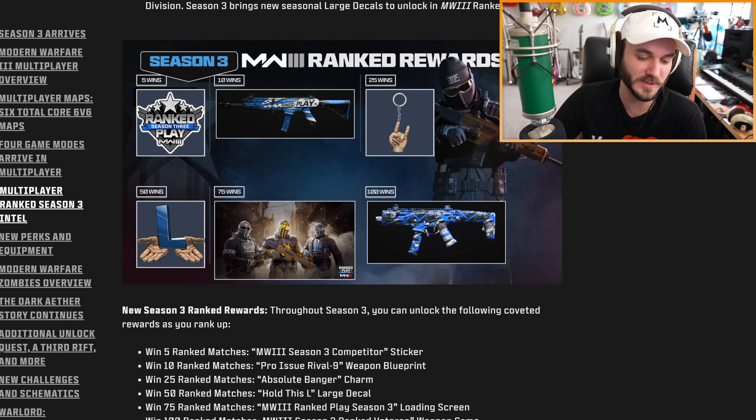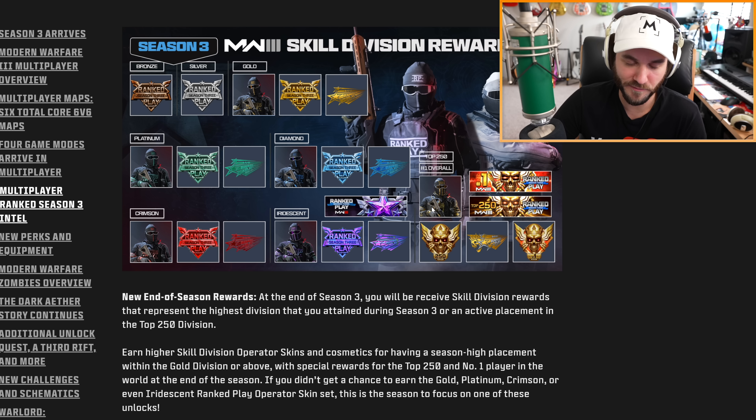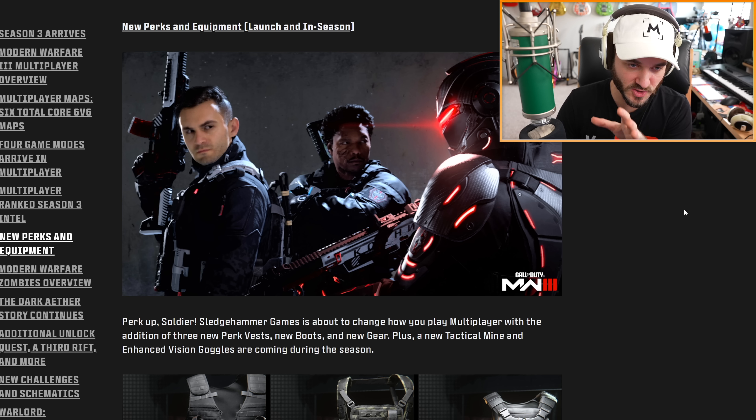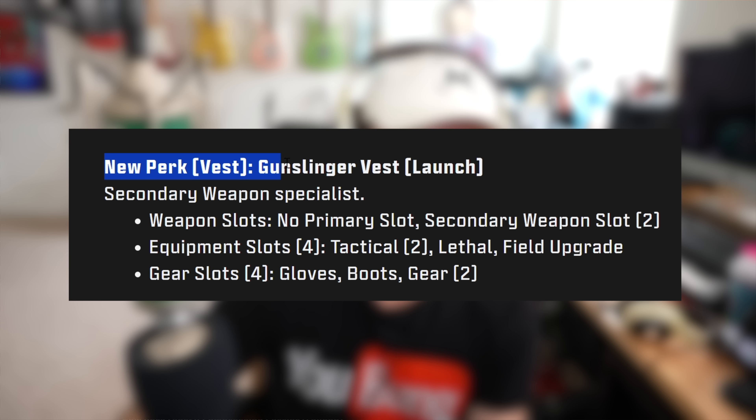There are also different rewards for different skill divisions — obviously hitting top 250 or number one will get the best rewards. Next up there's going to be a ton of new perks and equipment coming in the season: a Gunslinger Vest, Modular Assault Rig, Compression Carrier, Reinforced Boots, High Gain Antenna, and more. Let's check them out.